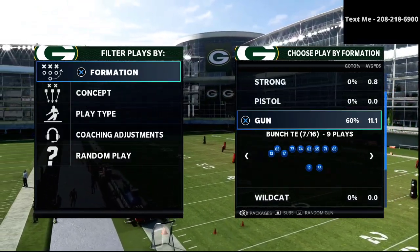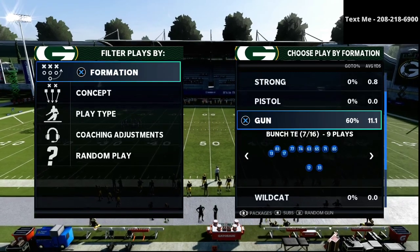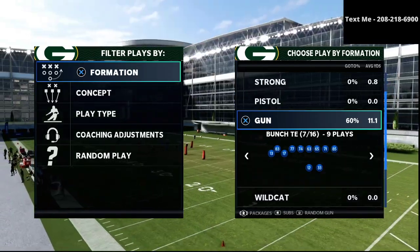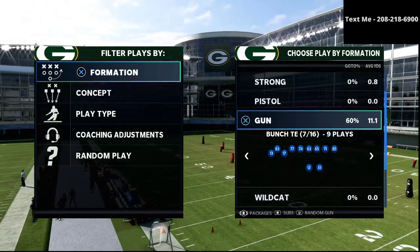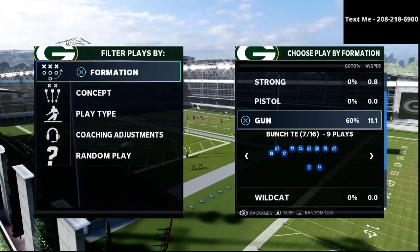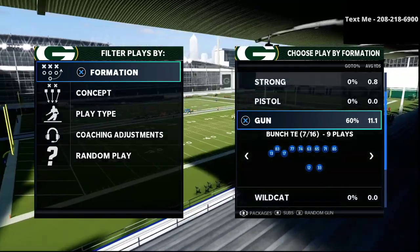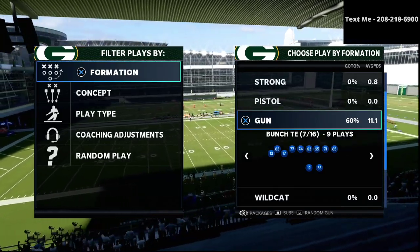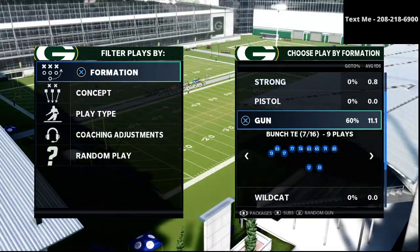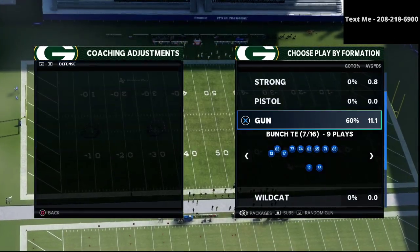If you want my complete Gun Bunch Tight End offensive guide, I'll leave a link in the description. It breaks down the Bunch Tight End and the trip side in offset from the New York Jets playbook — an entire Jets eBook with video and written setups that will transform the way you play offense. If you've struggled on offense, this offense is insanely difficult to stop. It comes down to your ability to read and throw to the open receiver, and this offense will give you the routes, setups, and guidance you need to be successful.